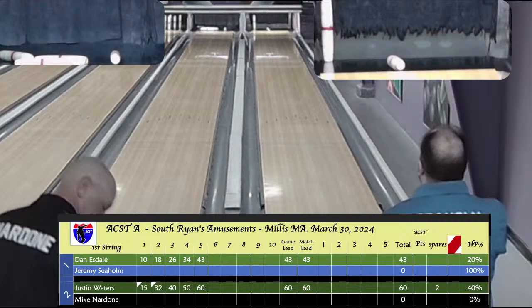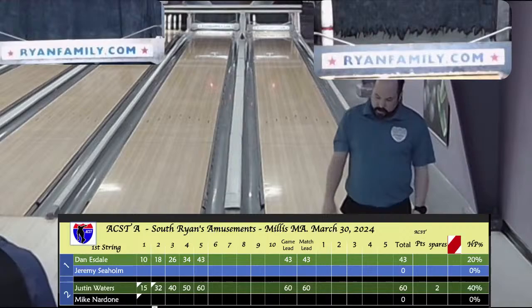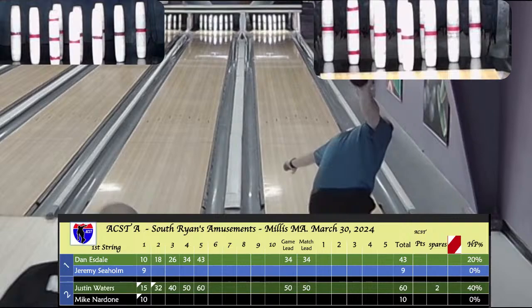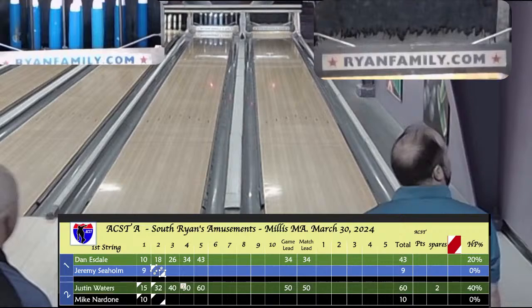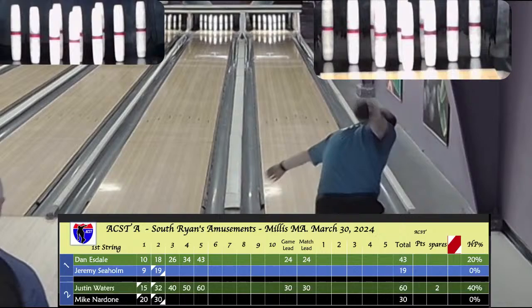Spare in the first for Nardone, matching Waters' spare in the first. Seholm with a nine-box. After one box he's down one pin from Dan Esdale — that's 2% of the match. A strike for Nardone on the spare fill puts him ahead. He knows when you're bowling Justin you've got to hit early and hit often because Justin is going to come on strong. He's at 30. Matching strikes early in the game for Seholm and Nardone.